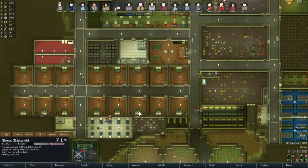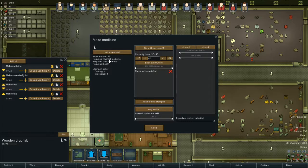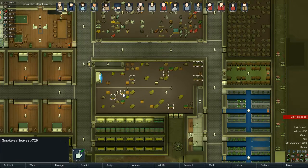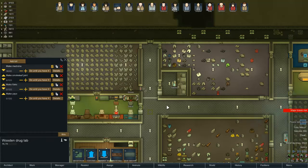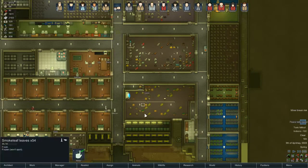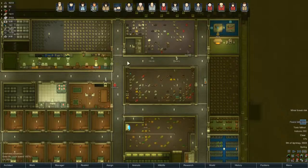What are you up to? Making medicine. What does medicine require? Neuromine, herbal medicine — yeah, that's fine. It doesn't take any advanced components really, except the neuromine, which is a pain to get. We do have a lot of smoke leaf actually. Maybe I should just put that as do forever — 248 of them. Yeah, with the amount of smoke leaf we've got, just set those to do forever. That'll be fine.